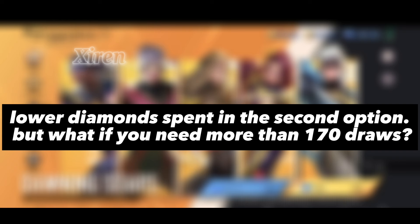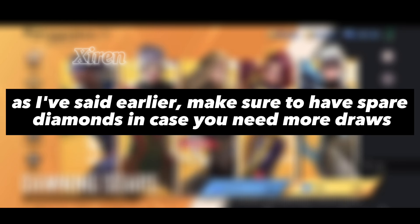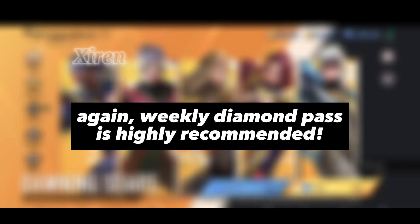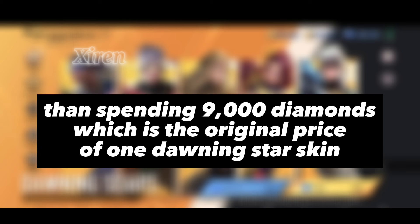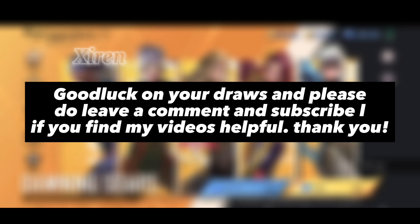But what if you need more than 170 draws? As I've said earlier, make sure to have spare diamonds in case you need more draws. The Weekly Diamond Pass is highly recommended. Spending 2,500 diamonds for 1,200 Crests and 1,500 diamonds for 1,700 Crests is still a good deal compared to spending 9,000 diamonds, which is the original price of one Dawning Stars skin. I have done these methods so many times and I can guarantee you, this always works. Good luck on your draws — please leave a comment and subscribe if you find my videos helpful. Thank you.